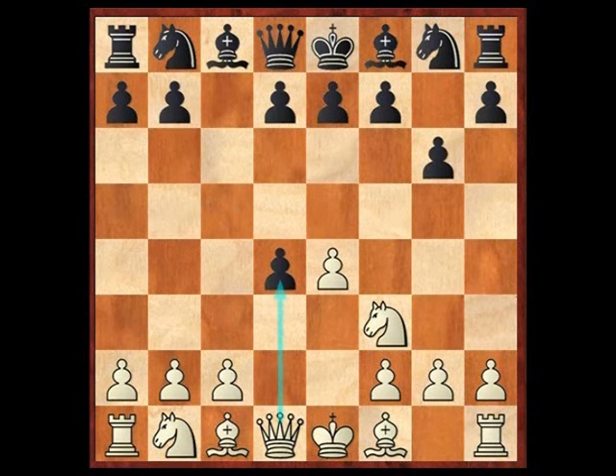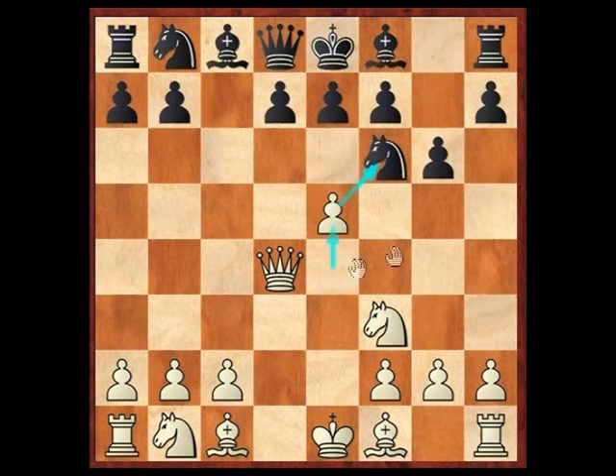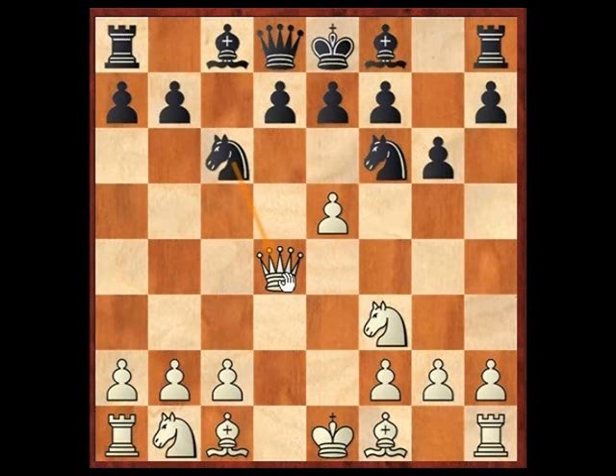After cxd, there are some sidelines. There's queen d4 — the game is generally fine for black. Black has enough counterplay attacking the queen with a knight. So after queen d4, here are some possible consequences: knight f6, then white pushes e5, and then knight goes to c6. Here are several responses.